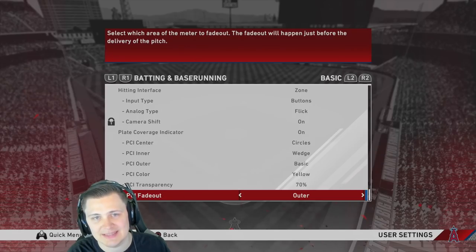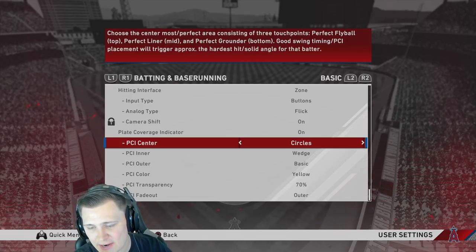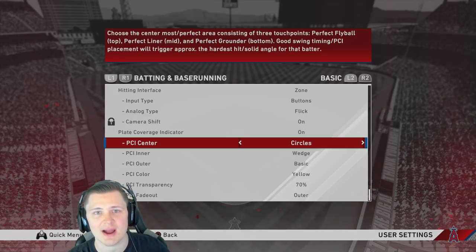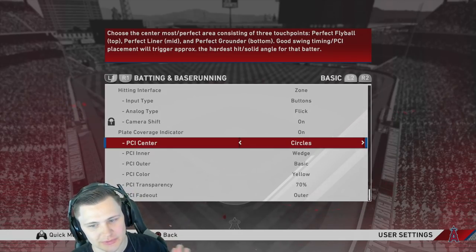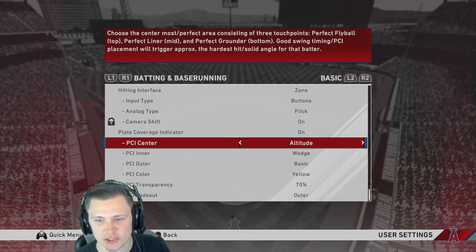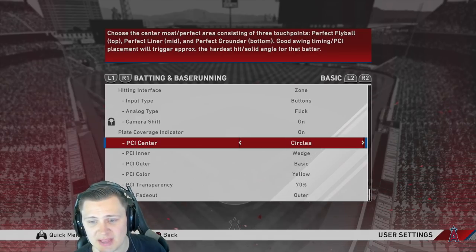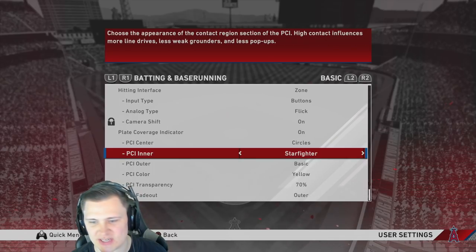The aim-small-miss-small philosophy means the smaller you can make that PCI the better. In '18 and '19 I loved wedge for the center because it gave you one dot as a true focus point. This year the PCI center can only be one of three options — they changed that. Altitude gives you three slash marks, and none gives you no reference point. I stick with circles because I'm used to it — not a big fan of change. PCI inner — I've always liked wedge.